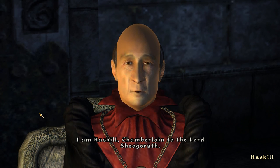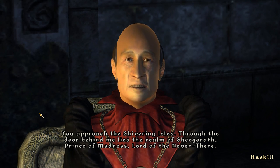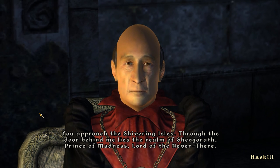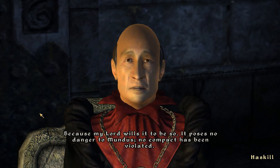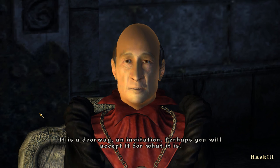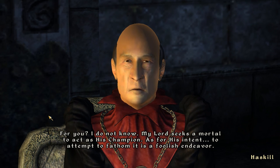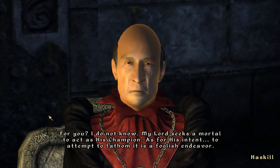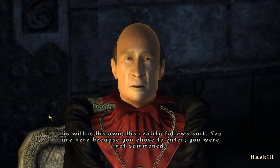'I am Haskill, Chamberlain to the Lord Sheogorath.' And what is this place? 'You approach the Shivering Isles. Through the door behind me lies the realm of Sheogorath, Prince of Madness, Lord of the Never-There.' Why did that door appear in Cyrodiil? 'Because my lord wills it to be so. It poses no danger to Mundus. No compact has been violated. It is a doorway, an invitation. Perhaps you will accept it for what it is.' And what do they want with me? 'I do not know. My lord seeks a mortal to act as his champion. His will is his own, his reality follows suit.'